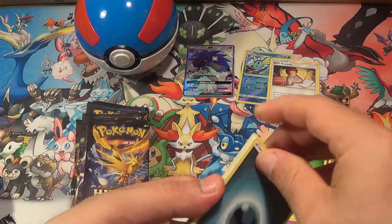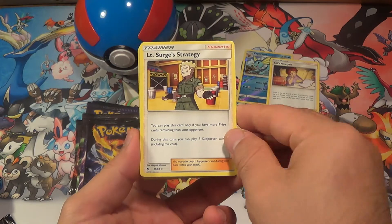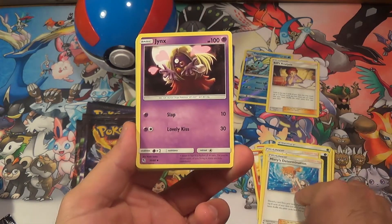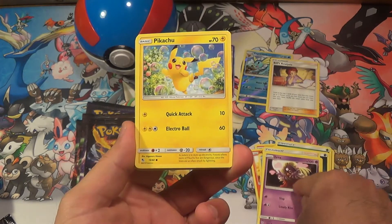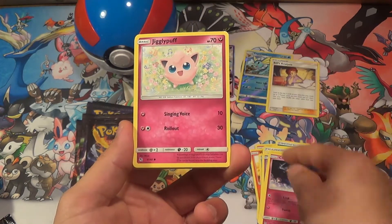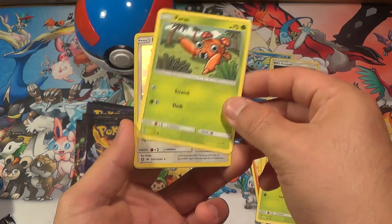Pack 2: Dark Energy, Lieutenant Surge, Misty's Determination, Jynx, Pikachu, Clefairy, Jigglypuff, Caterpie, Paris.